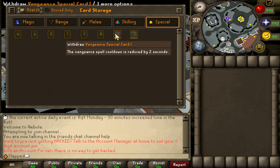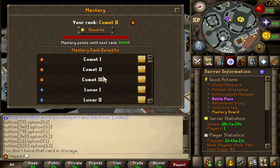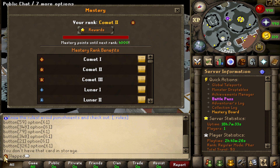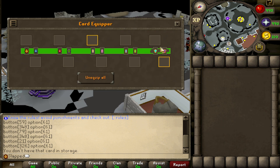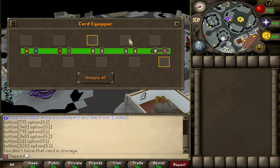You can equip a bunch of these cards to give you advantages over other people. How you get these cards is by training something called Mastery. If you go in-game, press the quest tab, and press Mastery Board, you can see all the different Mastery ranks. Comet 1 is the lowest level, and it shows as your Donator rank — it's basically a way to get Donator rank benefits without actually donating. Setting Mastery to 32, the highest level, lets you equip way more cards. You just train Mastery by doing PKing and PVM tasks — it's a free way to get Donator benefits.